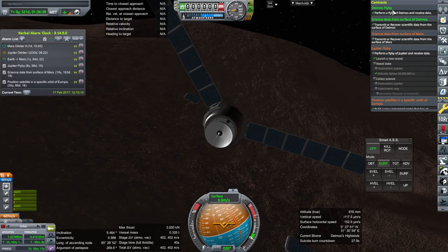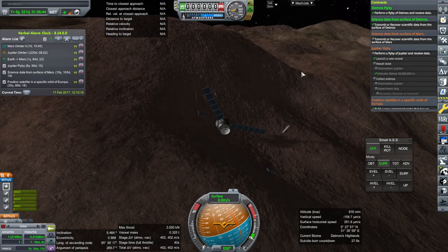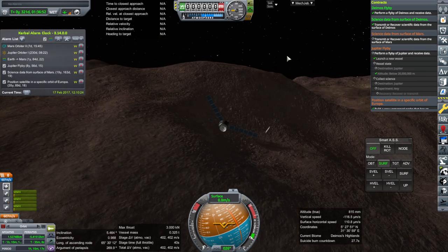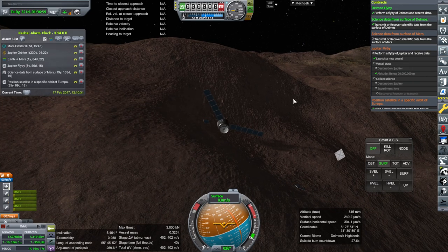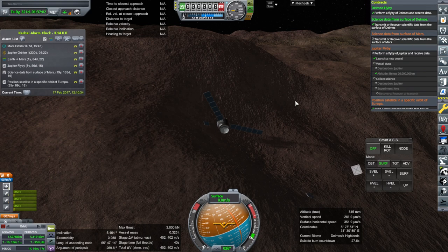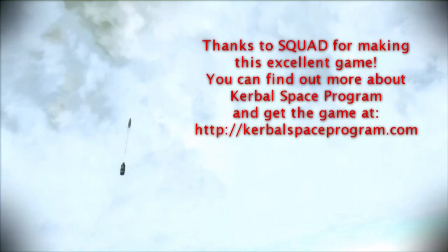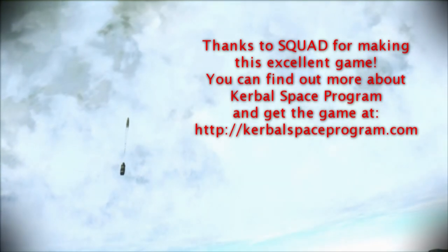I'm going to transmit quickly. We broke some panels, but it's okay. We're here. We've got two left. We've got the Deimos flyby and the science from the surface of Deimos. With this, and with that panel sort of floating away, we have successfully done the Phobos and Deimos stuff, and I don't really need the other Mars orbiters that I started this video with. We've got another Jupiter one on the way. Hopefully next time we can just focus on the crewed mission to the moon, finally. Thank you for watching — please do press like, leave comments or suggestions below, and I'll see you next time.